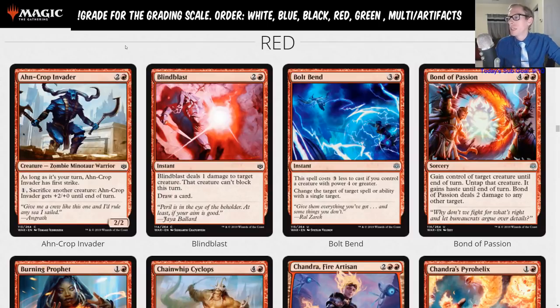Bolt Bend is three and a red instant. The spell costs three less to cast if you control a creature with power four or greater. It changes the target of target spell or ability with a single target. There are some cool things you can do with Bolt Bend — instead of bolting my bird, you bolt your bird kind of thing. But if you're paying full price at four mana just to change a target, that's a really bad deal.